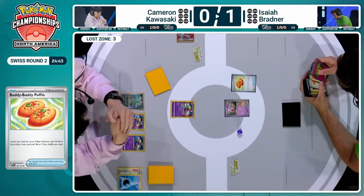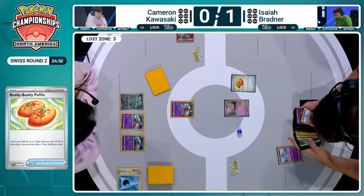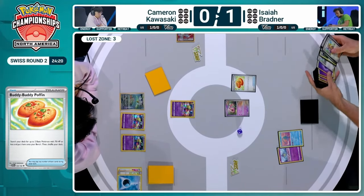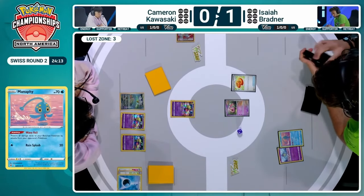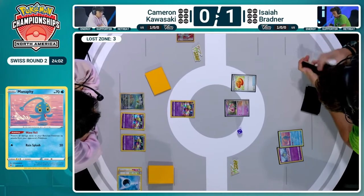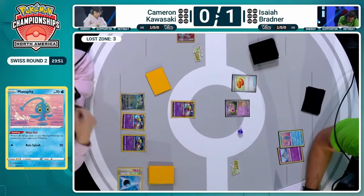Unfortunately for Cameron, he did find that Colress off of the last Flower Select and kept it — and Isaiah saw Cameron hesitate with that tough choice. That's going to make Isaiah even more eager to play that Iono. That Colress was a blessing in disguise — relieved to find it, but now it's going to the bottom. Isaiah doesn't know that two Colress Experiments are also in the prize cards for Cameron, making it even worse if Isaiah uses that Iono. This is the first turn for Isaiah going second, so the ability to Iono is there. We really haven't had the chance to thin too much yet, which can make it awkward for Cameron.